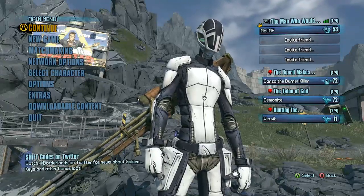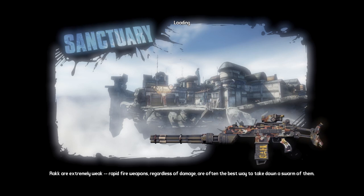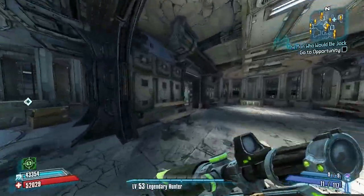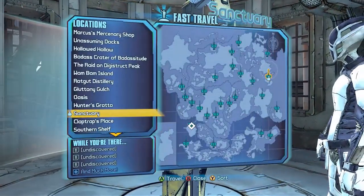What's up everybody, it's Man of Low Moral Fiber here, my name's Luke. In this video I'm going to be continuing my level one to Overpower level eight playthrough. In the previous video I ended up killing Bloodwing and then getting Brick on our side as well.